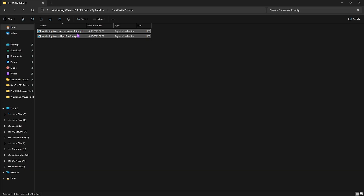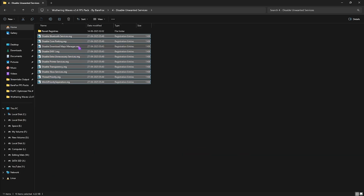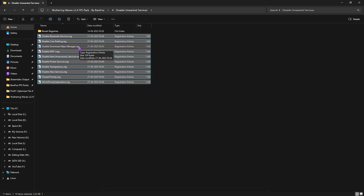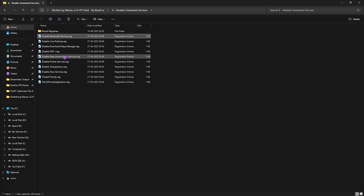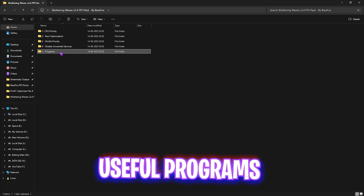The third folder is Wuthering Waves Priority, containing Above Normal and High Priority options. Leave your PC specs in the comments and I'll tell you which priority to choose. The fourth folder is Disable Unwanted Services — while optional, disabling all of them will get you maximum performance on a low-end PC. If you use Bluetooth or printer services, do not disable those, but everything else can be safely disabled. If any cause issues, head to the Revert Registries folder to re-enable them.